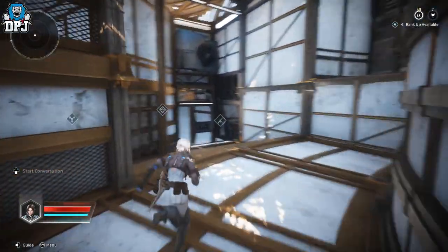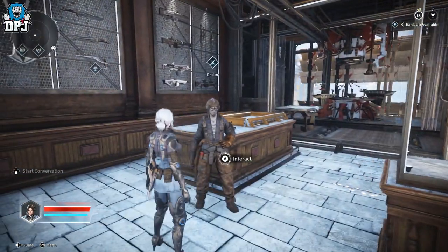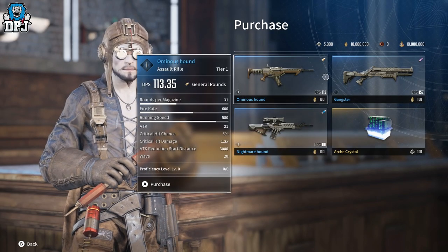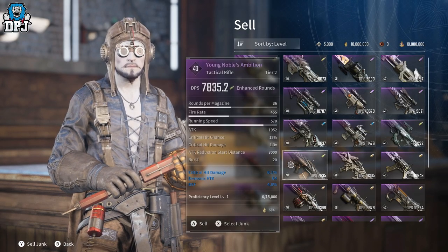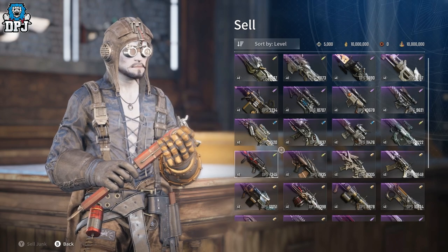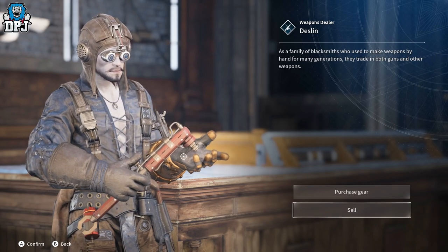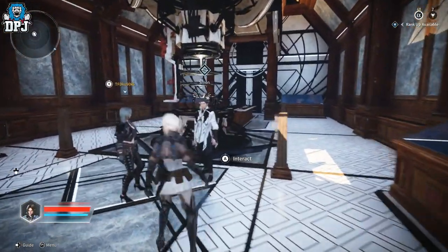We also have a weapon vendor here. You can buy weapons and purchase gear from him if you need to — some pretty cool stuff, and I'm pretty sure the inventory rolls and resets. You can also sell gear here: highlight items, select them as junk, highlight them all, and sell them all at the same time. I don't want to sell anything though because these are all maxed-out weapons.